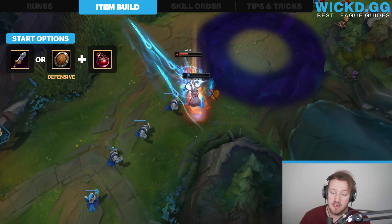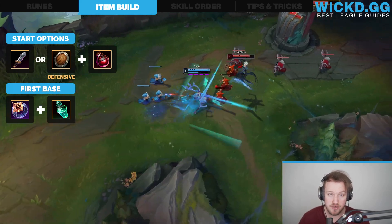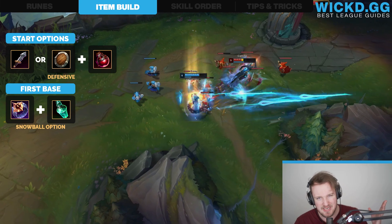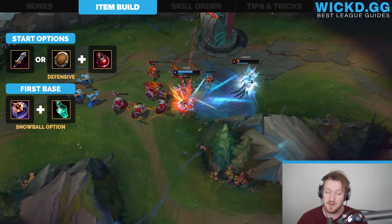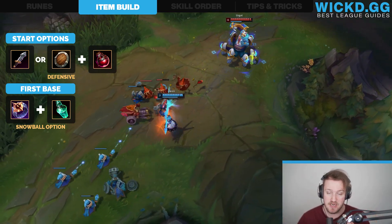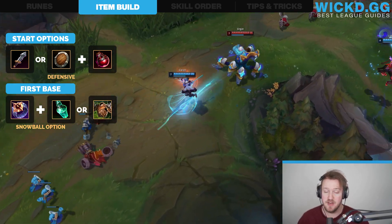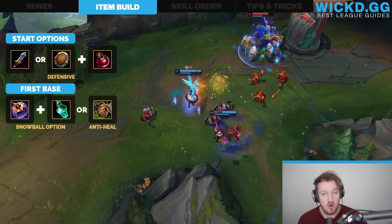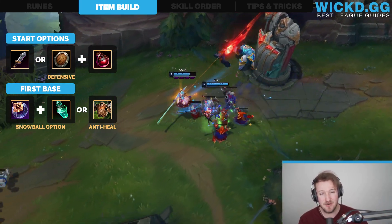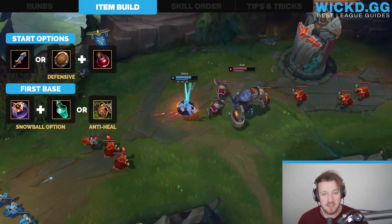For your first base, there are a lot of good options. The first I'm gonna talk about is Dagger and Refillable Potion. This is a super good option if you're looking to snowball the game — it's only for snowballing, when you think you can beat your opponent and you have a good matchup, and you wanna push the lead and get those stacks going. The other option is Bramble's Vest if you're against a lot of healing — for example against a Renekton or an Aatrox, who heal a lot. You wanna stop that healing and set your jungler up for easier ganks with the anti-healing.